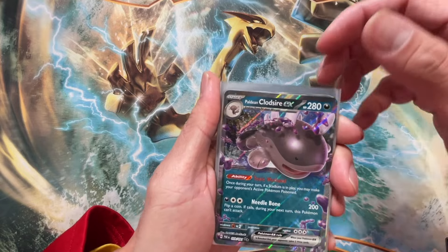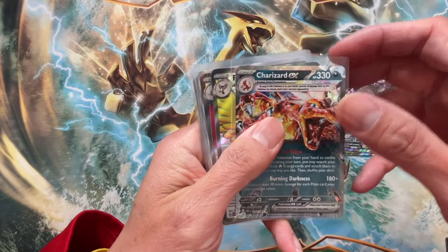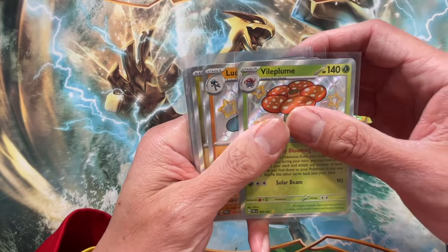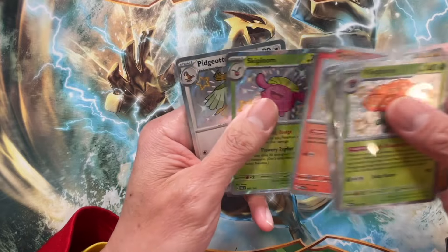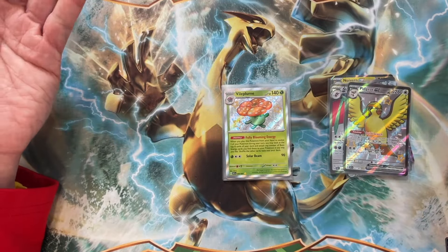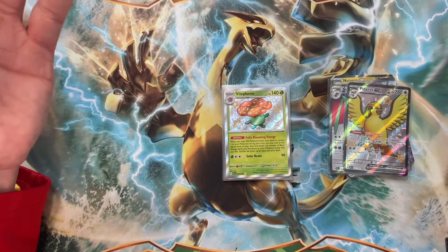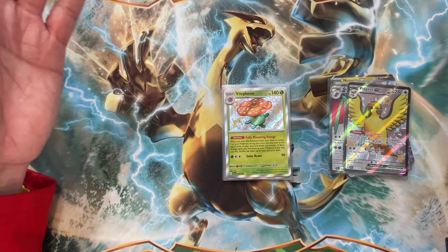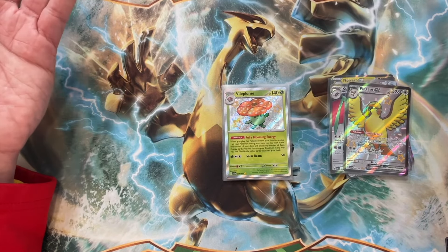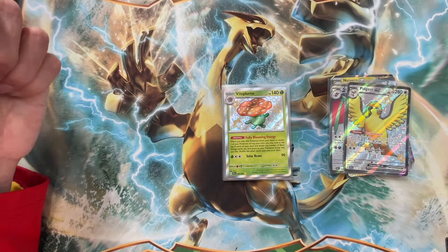Alright guys, here's the recap: we pulled three double rare EX cards including a Charizard EX, two Full Art EX shiny cards, and six baby shiny cards. Thank you so much for watching — unfortunately we couldn't pull the Charizard SIR today, but I will not give up. I will keep opening Paldean Fates until we finally pull that Charizard. Love and appreciate all of you — until the next video, peace!